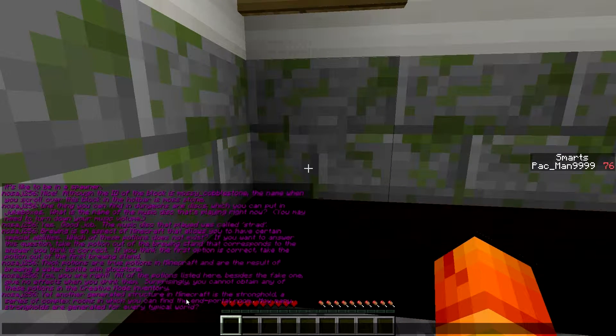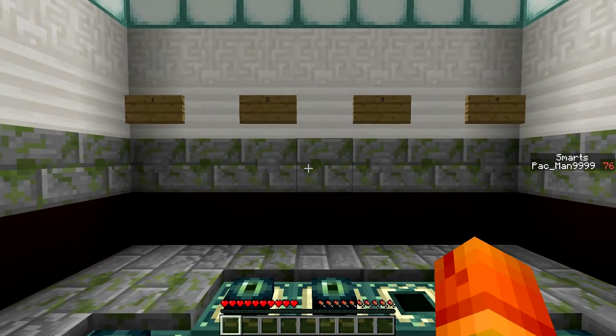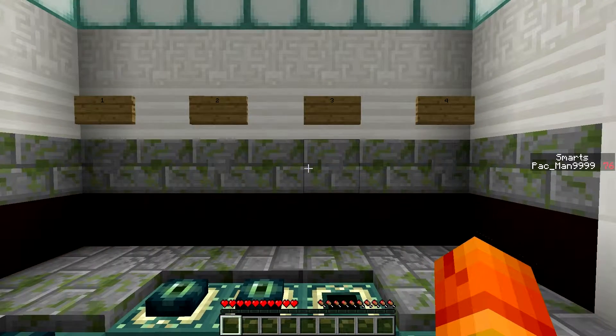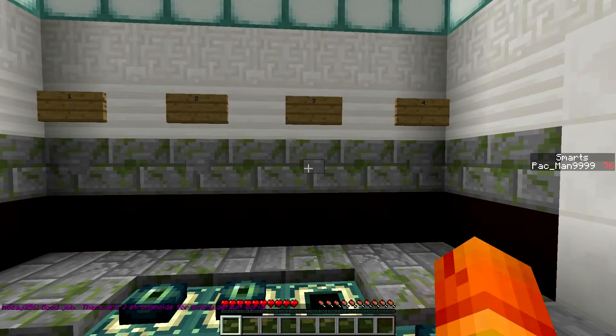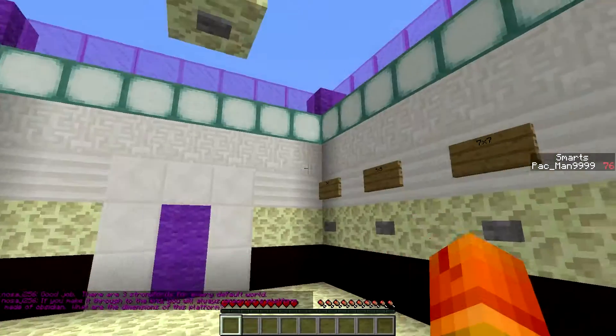Yet another generated structure in Minecraft is a stronghold — a complex series of rooms where you find the end portal room. How many strongholds are generated per typical world? They changed that, didn't they? I think it used to be two, but now they upped it to three or four. Three? Yes — master! There are three strongholds for every default world. That makes sense.